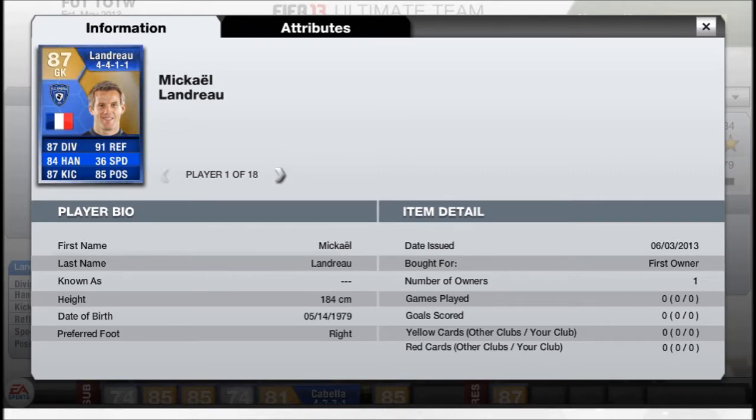The first player is Londreal — looks like a very nice card, 87 rated, 87 diving, 84 handling, 87 kicking, 91 reflexes, 36 speed, and 85 positioning. His speed may let him down. I can't see this guy being much over 100k — he'll probably drop below that after 3 or 4 days of being released in packs, but don't let that put you off him because he does look like he could be a very solid goalkeeper.